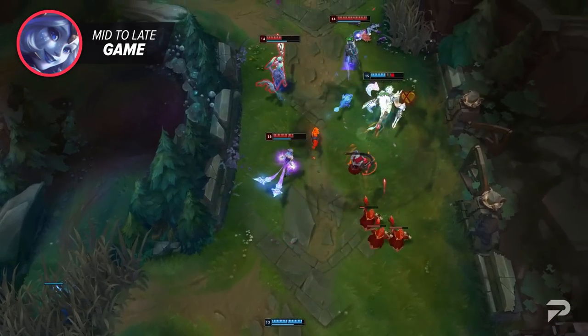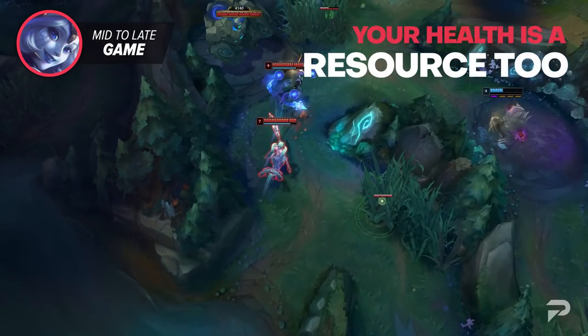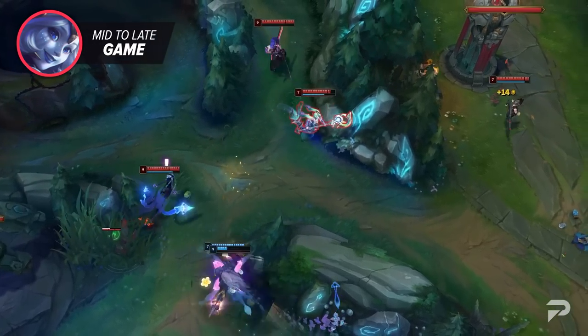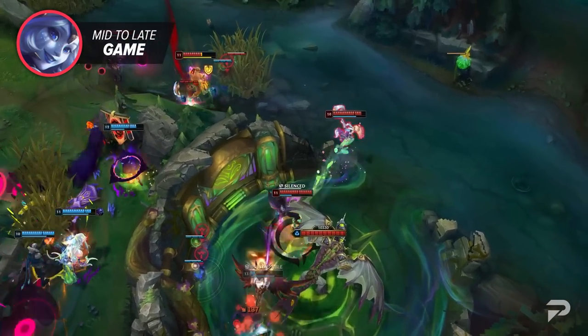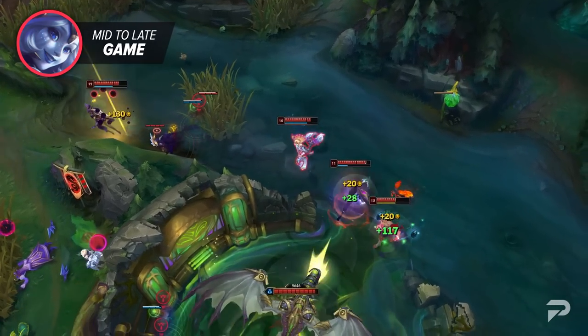One last general tip for all supports: remember that your health is a resource too. If you can bait the enemy team into hitting you, that's damage your carries aren't taking. I'm not saying you need to be as far up as your frontline, but don't be afraid to make yourself a living buffer for your backline carries. It's a lot easier for you to soak up some early damage and then play from the backline than it is for your damage dealers to do so.